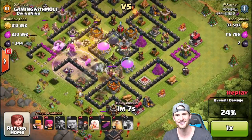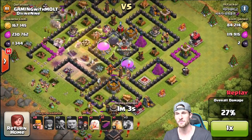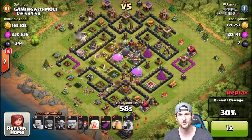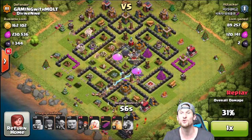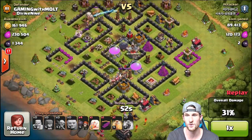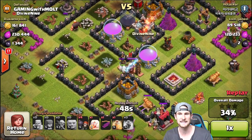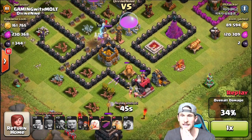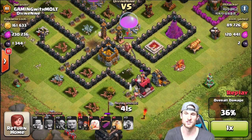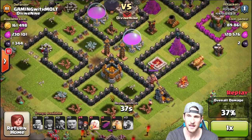They're going to head over and take that out — there go those giant bombs. They're going to take out that one elixir storage, which is fine, because we still have two of them holding 230,000 more of our elixir. He's only gotten 120,000 of it, and only two dark elixir which is awesome. The center of the base is doing really well for us. The barbarians are finally attacking the King — for some reason they weren't earlier.